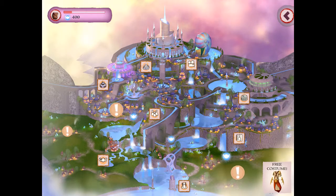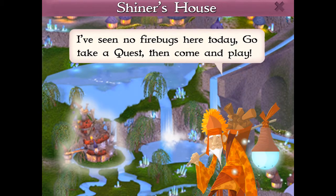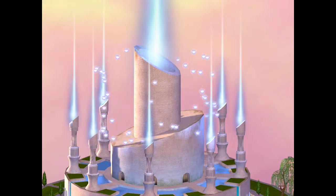When you visit the Shiner's house, the Shiner may warn you that there are no Firebugs to play with. If that happens, go and play a Bible quest, light the Spire, and collect the Firebugs.